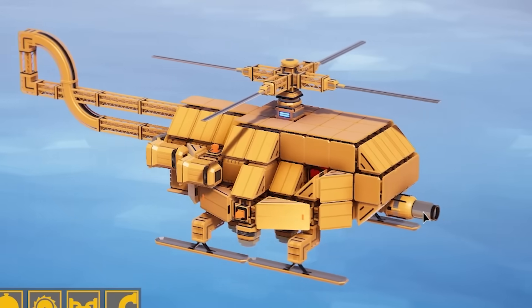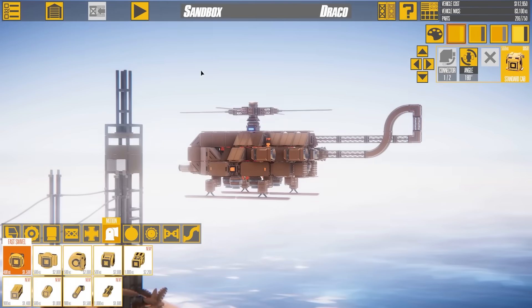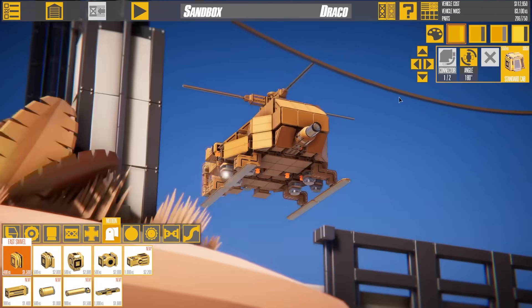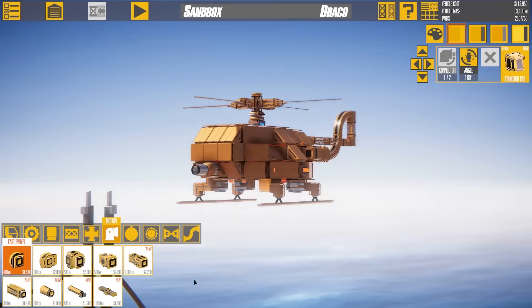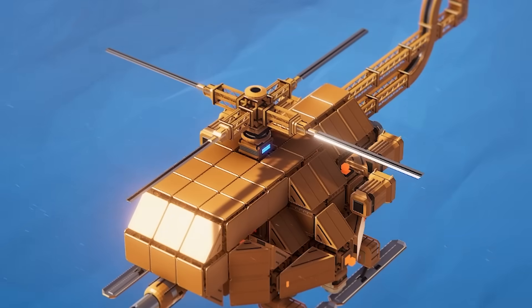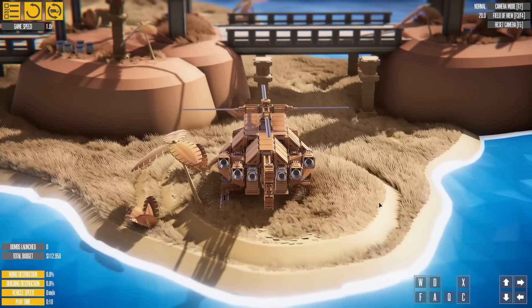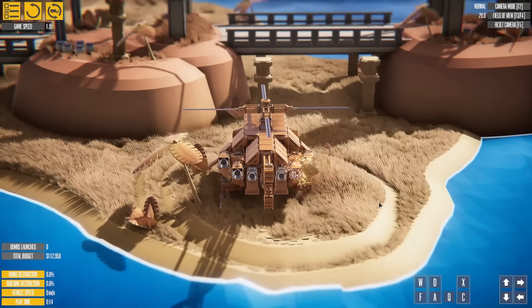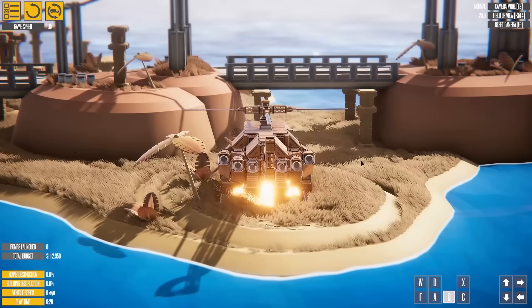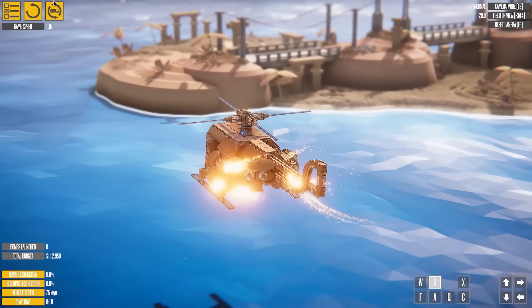Next up we have the Apache. Apparently it actually flies — I have no idea how that works, although I assume we've got boosters underneath so I don't think the blades do anything. Let's try and work out how this thing flies. So that's forward and backwards, left, right. And then we got Q which doesn't do a lot. I think we're sort of flying — are we flying? I think we are.